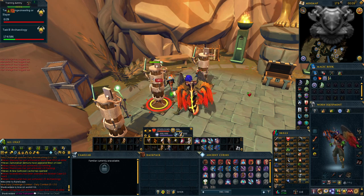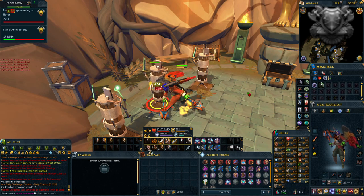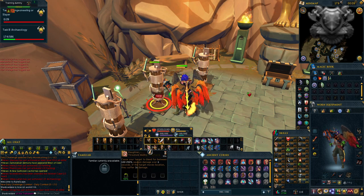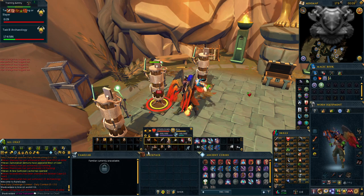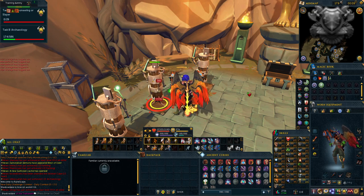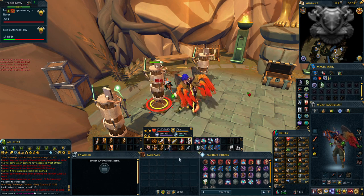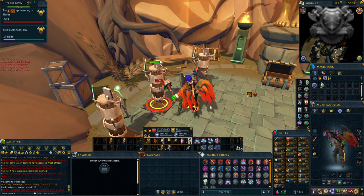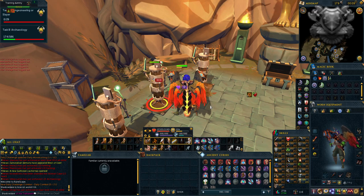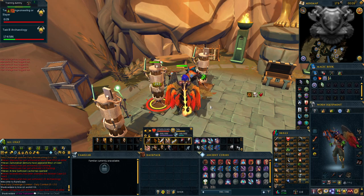Your adrenaline is portrayed by the yellow bar on your hotbar. You can see here that my ability is ready to use Slaughter, which is a threshold using 50% adrenaline, and I can click on it just to use it. Once my adrenaline reaches 100 I can use an ability called Berserk and it'll buff me for about 20 seconds. So you can do a combination of full revolution with manual thresholds and ultimates, or you can just do full revolution and have it do those abilities for you. Ultimately it's up to your preference.